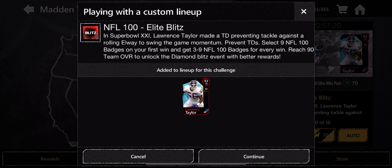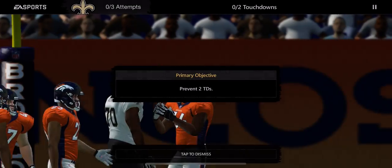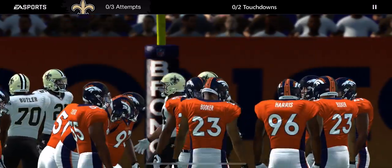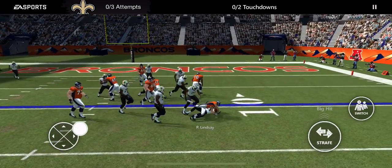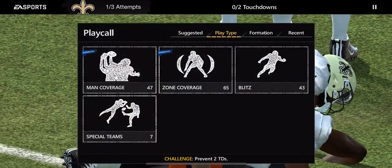Now we'll play the NFL 100 Elite Blitz challenge. Upgrading your captain increases the attributes along with their overdrive captain bonus. I have to prevent two touchdowns. There we go — got the stop, so now I have to contain them once again.